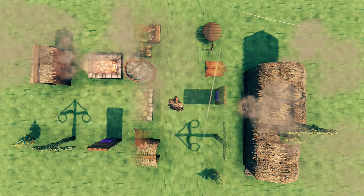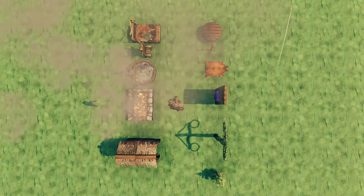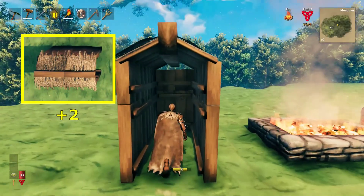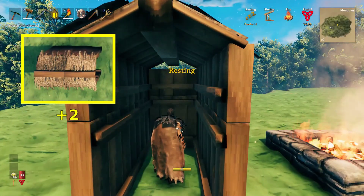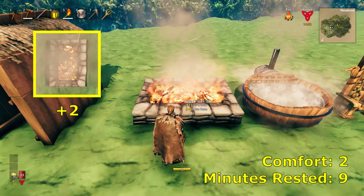You'll need the right building materials and the required workbenches to construct these. Let's get right to it. We start by being warm, in a shelter, near a hearth that's lit, with room for exhaust.